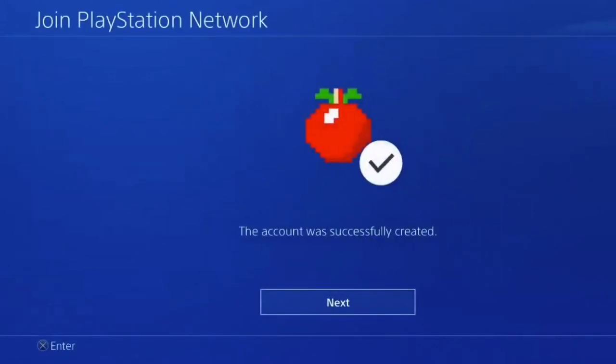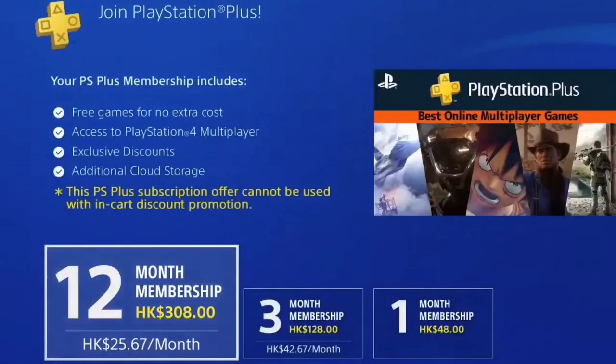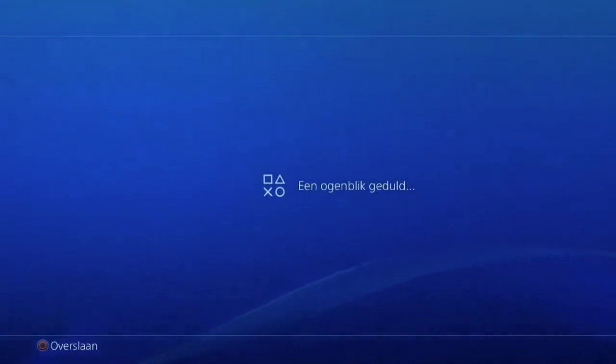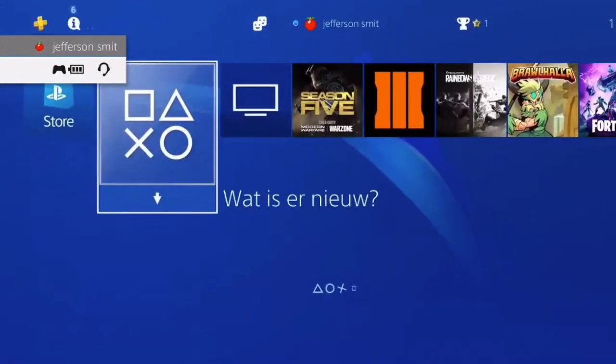After you have accepted everything you should verify your account — go ahead, open your email and verify your account. After you have done that, skip this step just because you should probably already have online on your main account. Over here just skip everything — you don't have to fill any of this stuff in because it's just a dummy account you're never going to use. Just hit OK, hit everything you gotta hit, just don't fill anything in and you should end at your home screen.